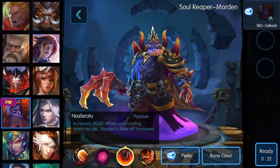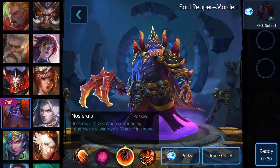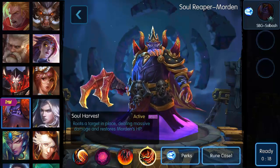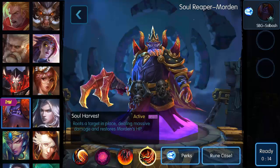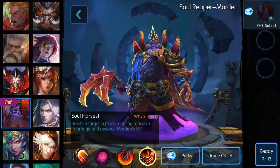Nosferatu increases magic defense when surrounding enemies die, and Morten's max HP increases. Soul Harvest, which is his ultimate, roots a target in place, dealing massive damage and restores Morten's hit points.